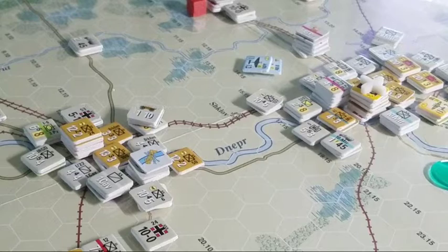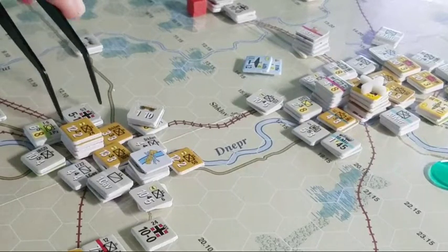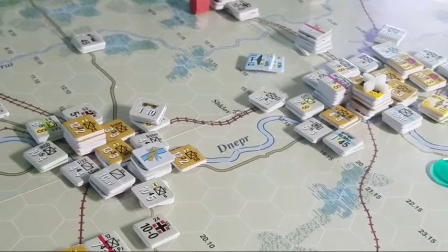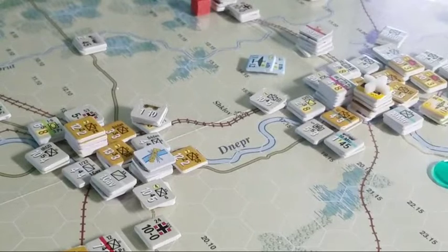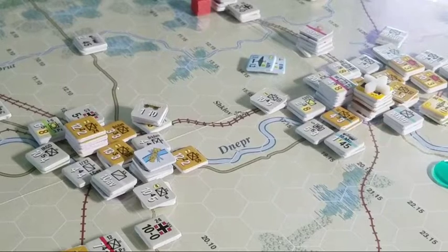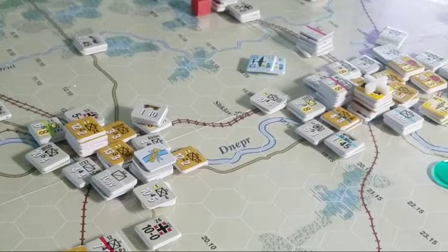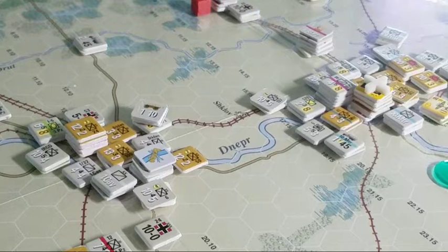Placing the bridge allowed me to bring four divisions across. Now I've got this properly encapsulated and surrounded here at Mogilev. This is one of the few air assaults that actually worked — it was a very expensive turn. This third turn to run the air war — last turn I lost two steps of air, so expensive times.